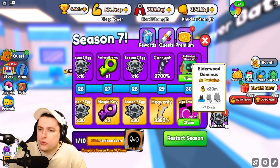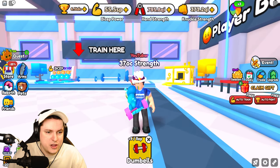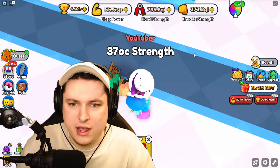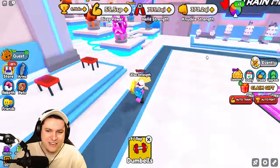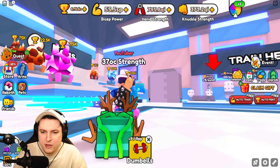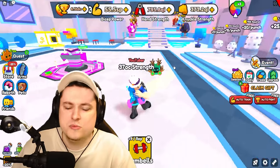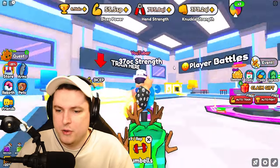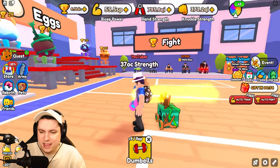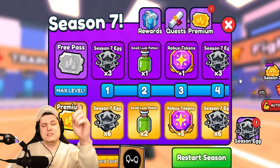We also have the Elderwood Dominus at 30 million stat and the Giga Error Cat at 80 million stat — only 45 of these exist in the world, which is pretty cool. Equipping the Dominus and the Giga Error Cat: the Dominus looks pretty cool, though I wish these pets were a bit bigger. As for the Giga Error Cat — there's no Giga Error Cat visible. I rejoined the server and still don't see it. I guess it's fitting of its title — it's an error cat.